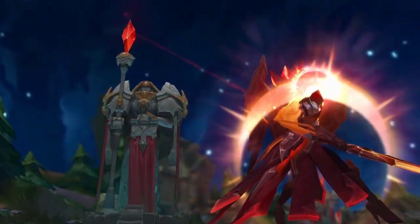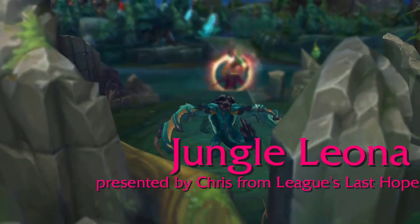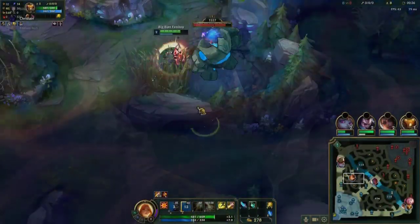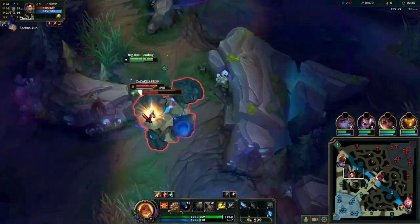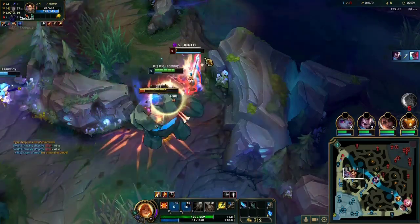So everyone, I present to you: Jungle Leona. Leona Jungle is a fun, sometimes viable, early mid-game pick that kind of feels like a Lestral version of River Shen, wherein you farm as little as possible and just try to gank 24-7.